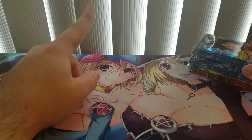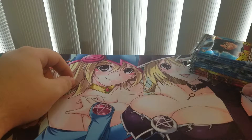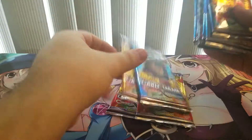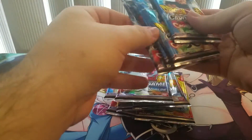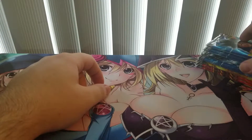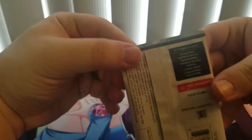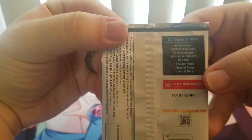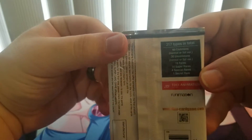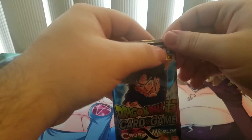Hey everybody, it's Jeremy here, and I got another Cross Worlds Dragon Ball Super card game opening here. We have 10 loose boosters — 2, 4, 6, 8, 10 — and we are going to open them all in this video. The only thing I'm going to sleeve is SR or higher quality — Super Rare, Secret Rare, or Special Rare — and Secret Rares are the ones I'm going to be sleeving during the video.